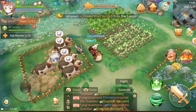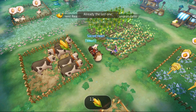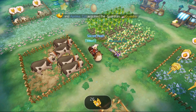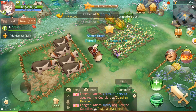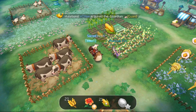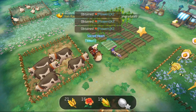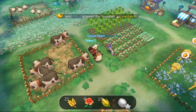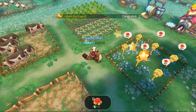Everything is ready here. Do I have corn? Yes, I do. Get the eggs. One more round of corn. Then we can switch back to hay. This can go flowers again. I have enough left to go with the honey.